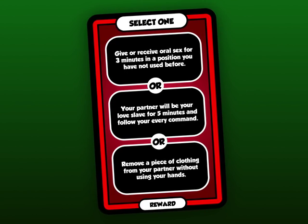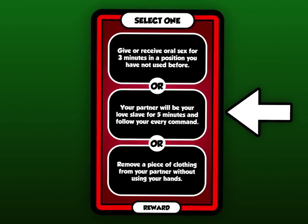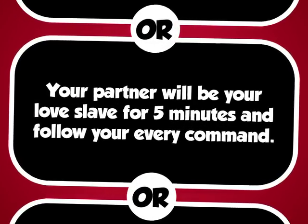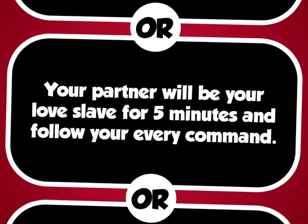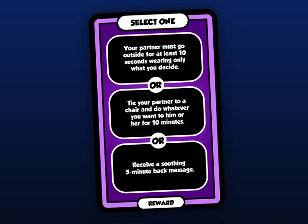Now it's time for you to select a sexy challenge from the reward card you just won, and then you both do as it says, completing the challenge. When you're done, you move on to the next round, draw a new reward card, and start playing for that reward.